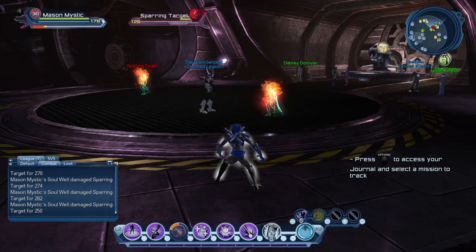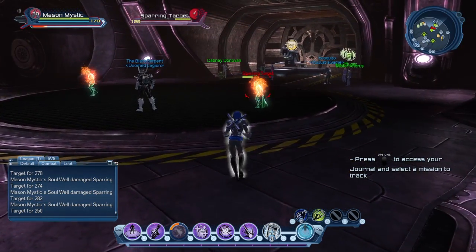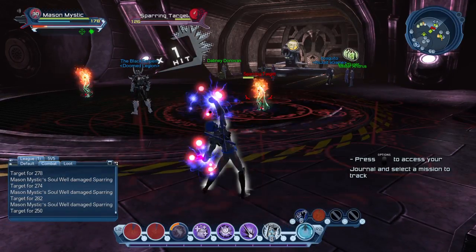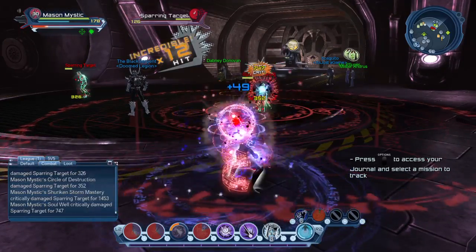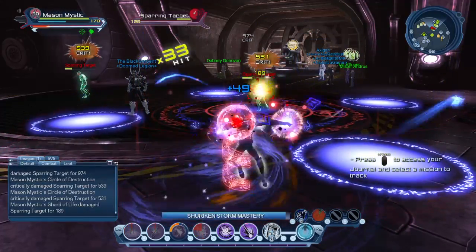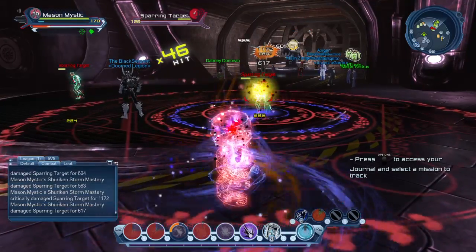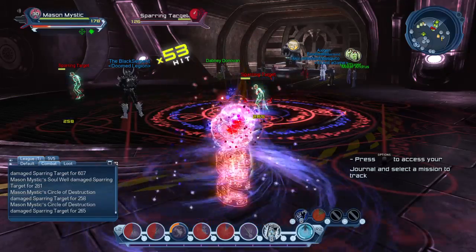We'll go through this one more time as the trinket comes off cooldown. Pop it — clip, weapon mastery attack, Soul Well, weapon mastery attack, Shard of Life, Soul Bolt, then hit a couple of weapon masteries. Everything comes off cooldown and you are good to go.